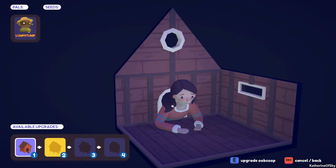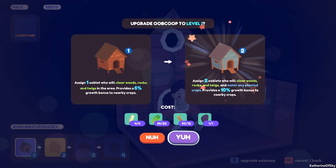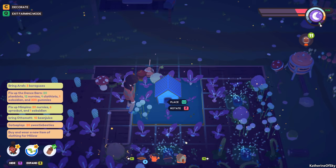Once you can afford to upgrade your oobcoops to level one, the level one allows you to house two ooblets where they pick up sticks, stones, and weeds, and they also water your crops, reducing the need for a sprinkler. They also increase the growth bonus to nearby crops. Place the oobcoop such that the plants that need care fall within its AoE.